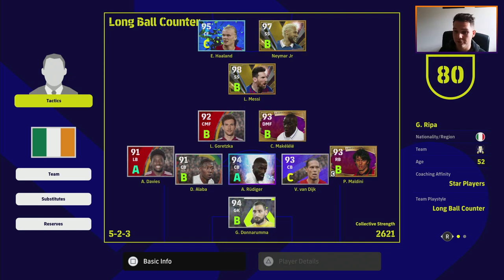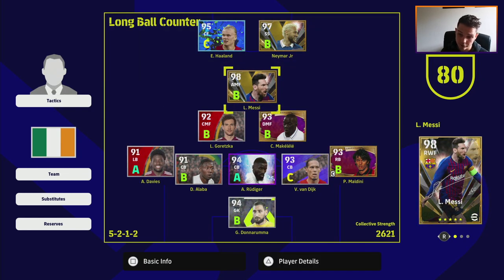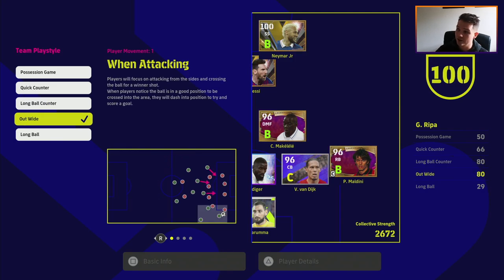So we're going to look at the first meta formation: the 5-2-3. You can modify it to a 5-2-1-2 or 5-3-2 depending on how attacking or defensive you want to go, but I definitely think this 5-2-3 is a very good formation. I'm playing long ball counter here — my manager and players are set up to play out wide.